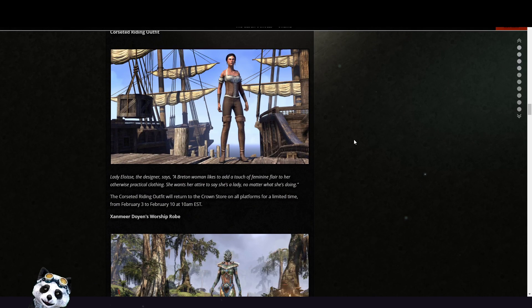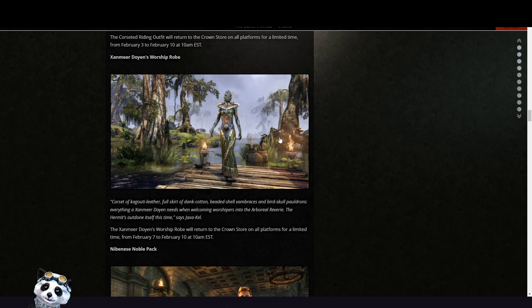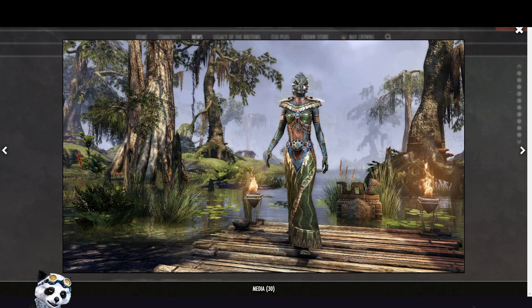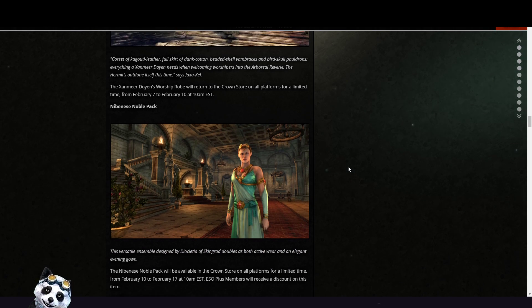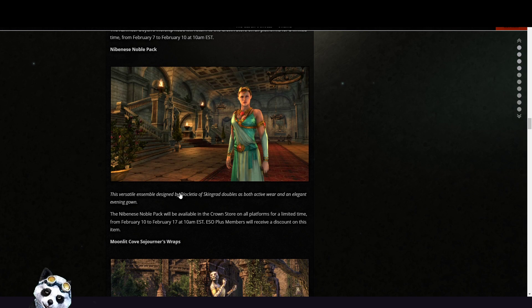Then we have the Sanmeer Doins Warship Rope — this one is available from the 7th of February to the 10th. I think this one is also returning; it feels familiar, either there was something similar already or it's a returning item. The Nibini's Noble Pack will be available in the Crown Store from the 10th to 17th.